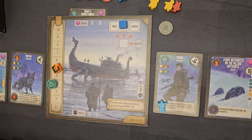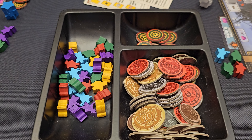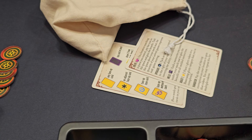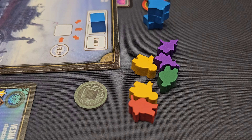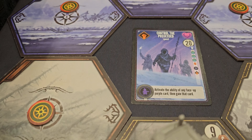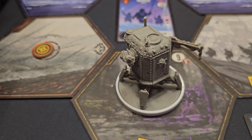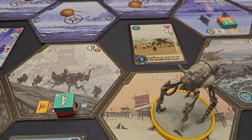How many players? One to five players. And the age? 14 and up on the box. And how long — like if it's two players, how long do you think it takes to play? I can easily see the two-player game going down to 45 to 60 minutes. Right now our teaching games at four players, with four brand new players, it's running about 90 to 120 minutes.